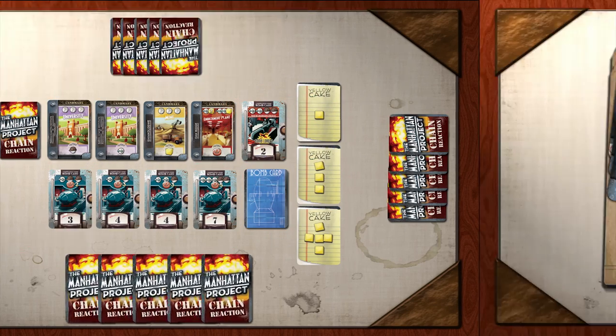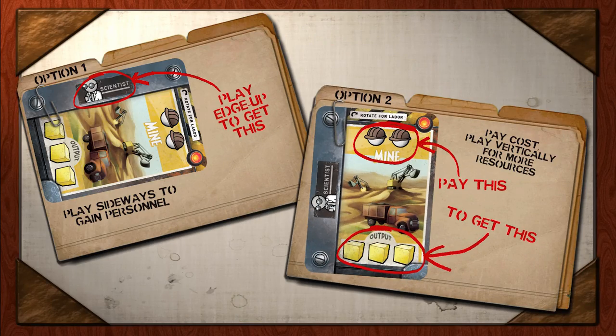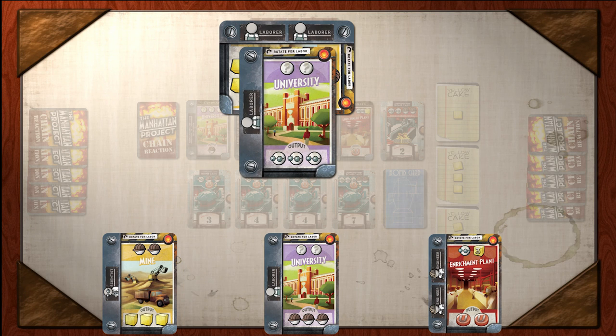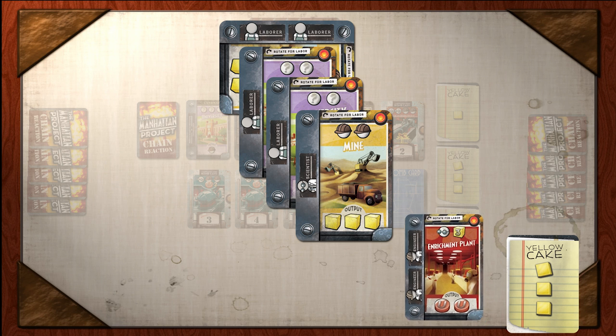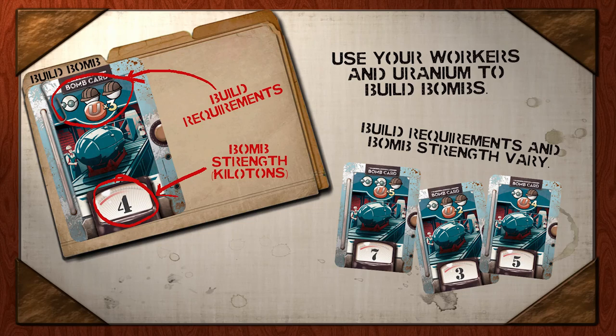Every turn you will use your hand to create resources. Every card can be used in either of two ways. You can play a card for its workers, and you can use those workers to build other resources and buildings. These buildings can produce more advanced workers like scientists and engineers,